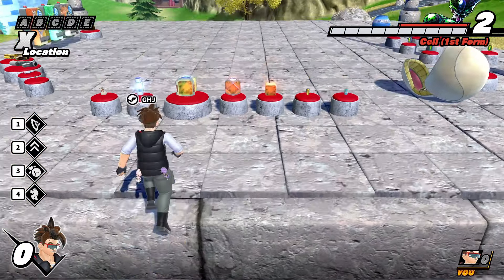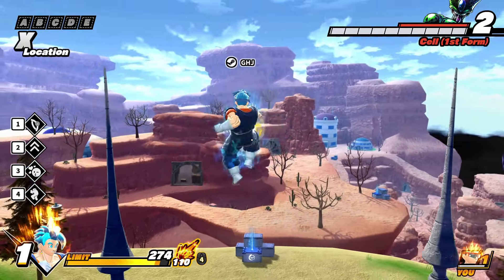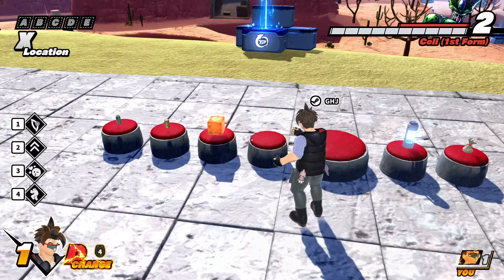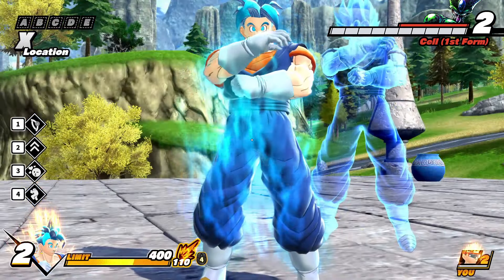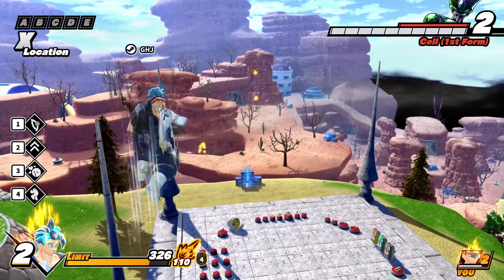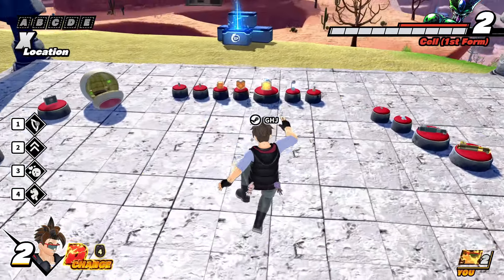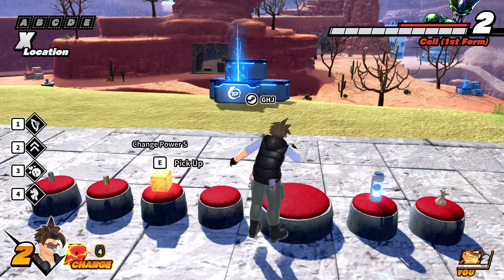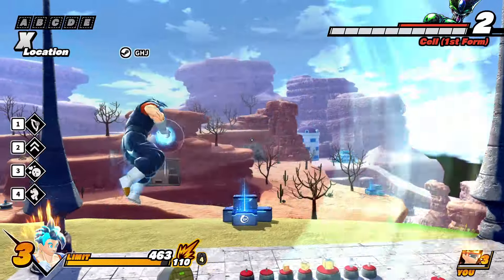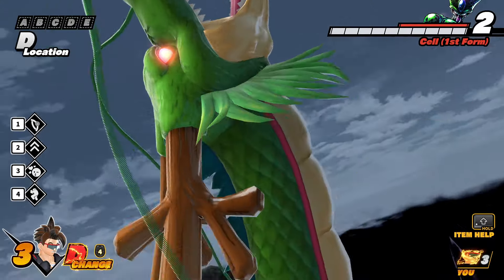Now looking at the new Vegeto form — Super Saiyan Blue Vegeto. Looking at the new Vegeto form SSB level one key blast. It'd be cool to get the spirit sword in here. Okay, good level one key blast as well. We get Final Kamehameha for the survivor side — finally, one that's not like a super transfer exclusive. Not a huge fan of this volley, but it does work really well against certain raiders like Vegeta or Cell, so not too bad. But it's definitely not surpassing Gogeta right now.